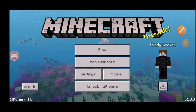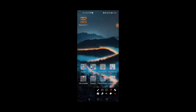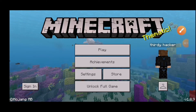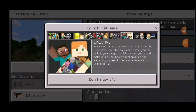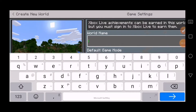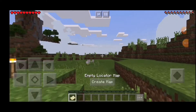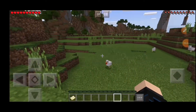Today I am playing Minecraft Trail. Here is what I'm gonna play today. I will show you how to get creative mode in Minecraft. You cannot go creative mode by default, but if you make the world, you will start in survival. I will show you how to get creative mode in Minecraft Trail.